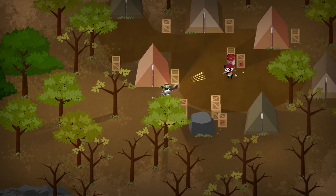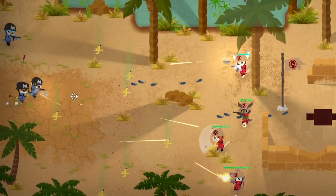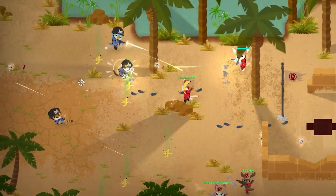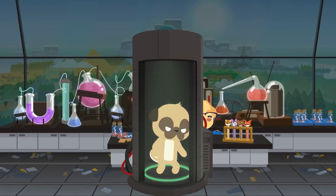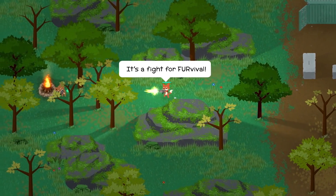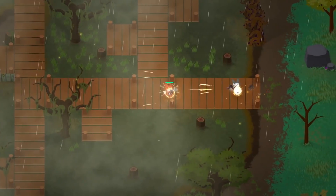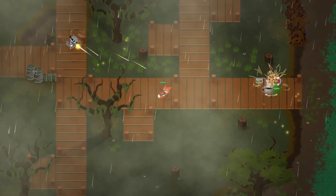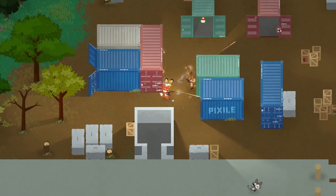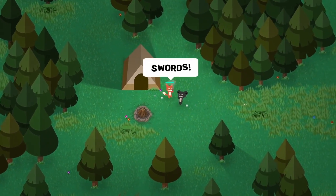Super Animal Royale is a 64-player 2D top-down battle royale shooter that is extremely high quality. Movement and gunplay are smooth, there's heaps of detail on the map, and the characters are really good. There are tons of weapons and cute characters so it has lots of content. Spec-wise it's super good — you only need a Core i3 processor and 256MB of video memory, so definitely try this one out.